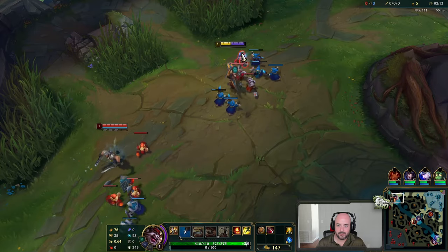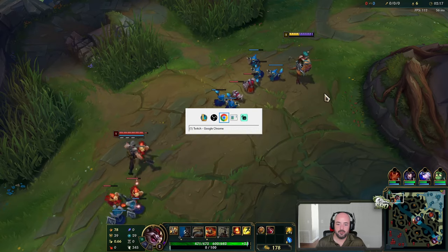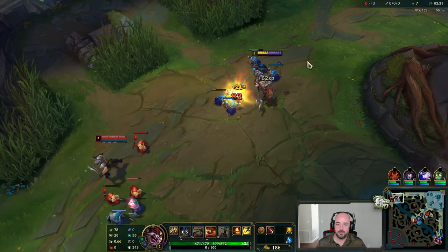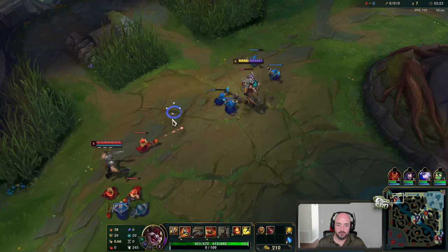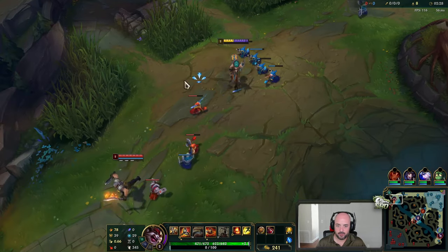Oh my god, I'm trolling with these Q placements. E second. I want to go for like a full AD build. So the idea here is Eclipse, Profane, Hydra into a Ghost Blade. Make sure I'm in exp range for that one. Cool. I want Doran's Shield, just expecting to get Q poked a lot.